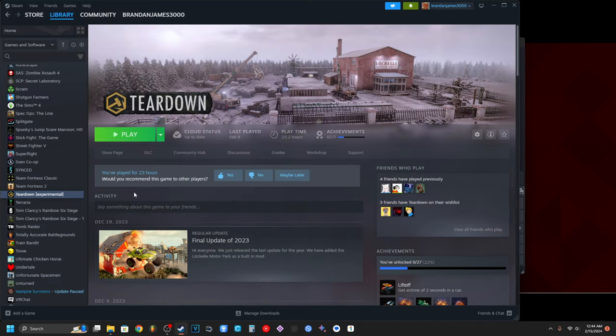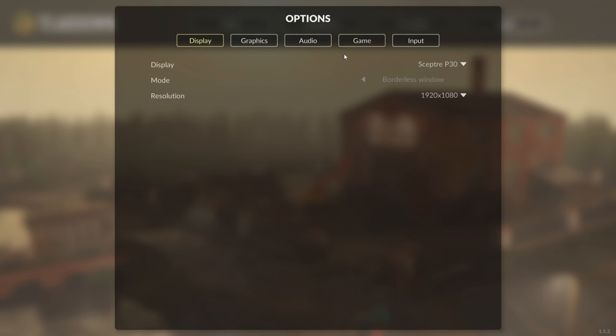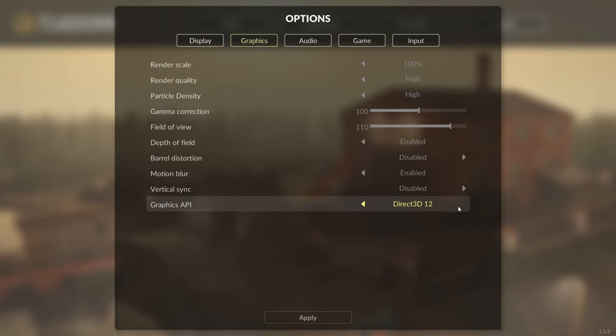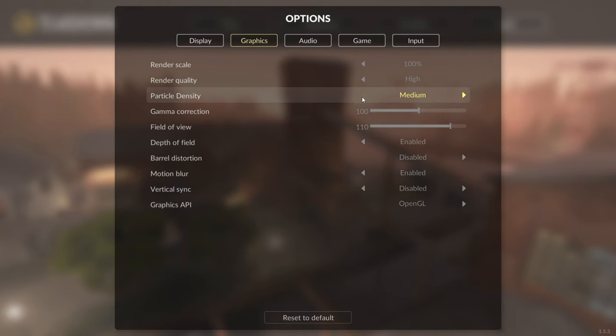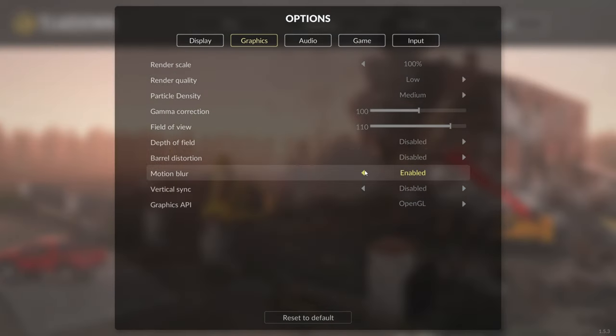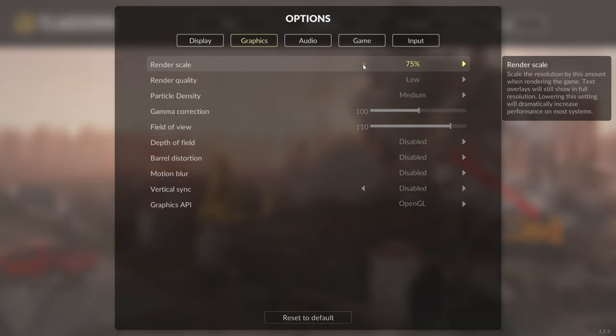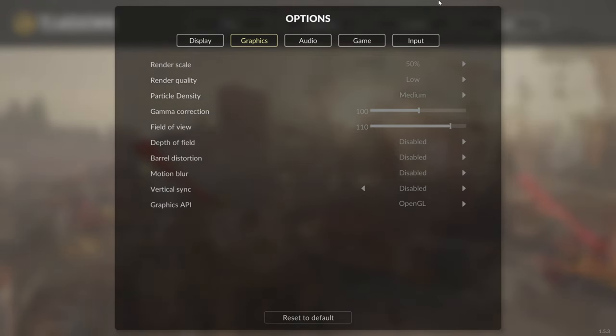Next we're going to try Teardown, which I don't think will work either, because it does have an OpenGL mode but that runs substantially worse than the DX12 mode — I believe it's DX12. Oh, we're actually in Teardown! It defaulted to OpenGL, so it knew we didn't have DX12. I already know this GPU is not going to be able to run this game on anything near highest settings, especially in OpenGL.